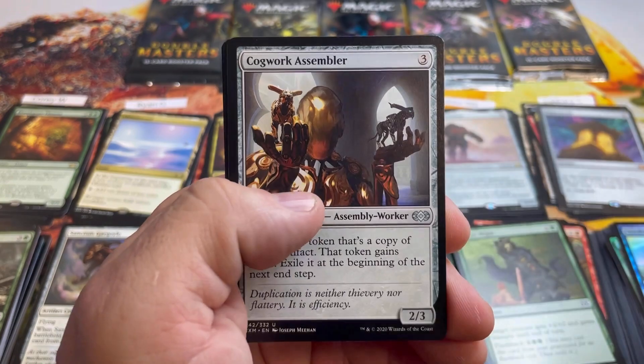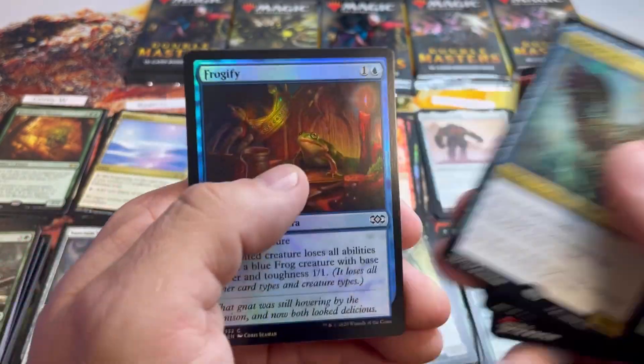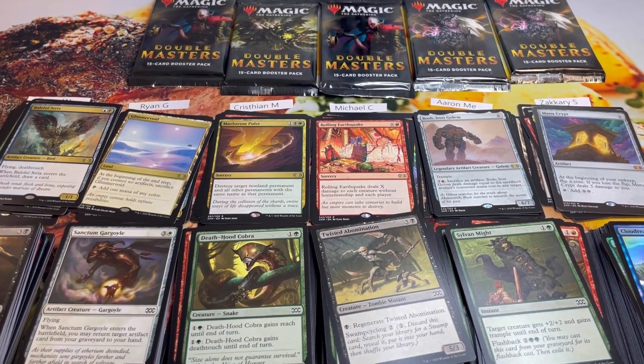Last pack for Cory: another land, of course, and a Baleful Strix. Nothing crazy in the foil slot. Cory finishes at 20 overall.